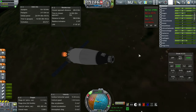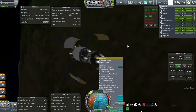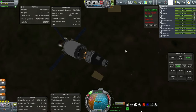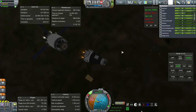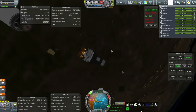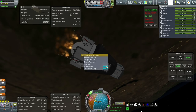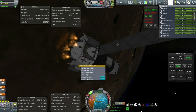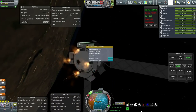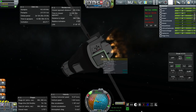RCS on, separation. Ignition. Now this one has its antennae out, let's get its solar panels out — not the ones in the pod though. We'll reserve those for when we ditch the service module. So we do have a full service module. The RCS ports aren't placed particularly well considering they're pretty much blocked by the solar panel stuff.